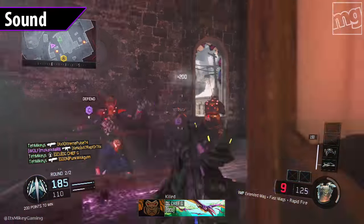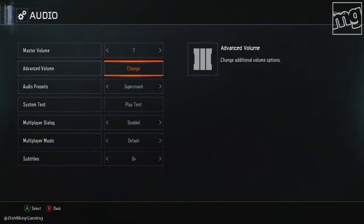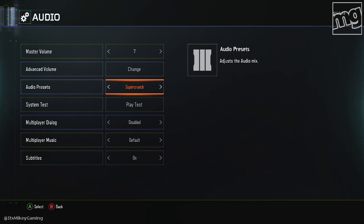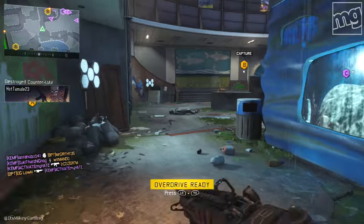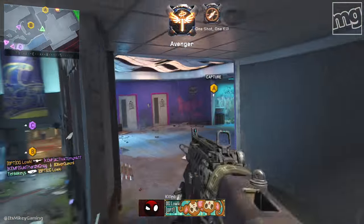Volume — advanced volume. I like to have the music volume at 0. Sometimes it kicks in and it can mask enemy movement, like boosting, climbing, people reloading. So music, I have that at 0. And for audio presets, if you decide to go with Awareness and Dead Silence, Super Crunch to me has usually been the best — it allows you to hear movements a little bit easier.